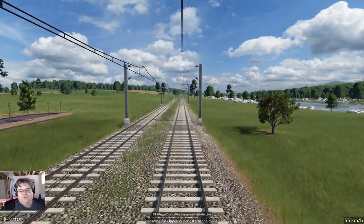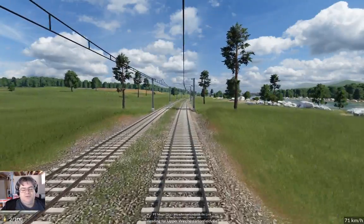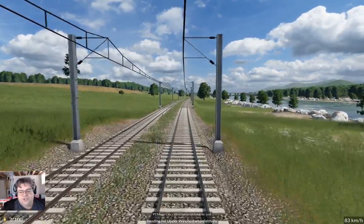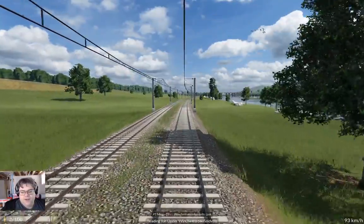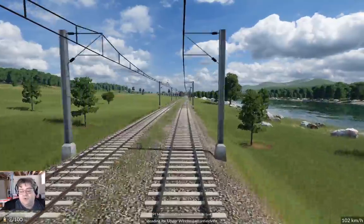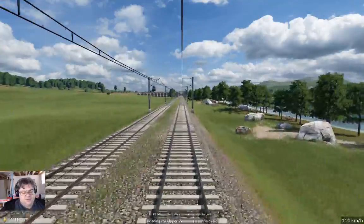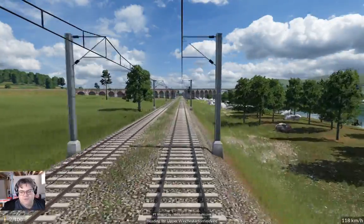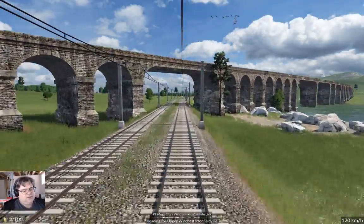If the update they're working on — potential update they're working on — where you can have multiple platforms at a station per line, if that actually comes to rail, I might come back and revisit this map and see if some of the stations can be improved with that. Especially the ones where it's drop-offs for collector lines, with the faster modern trains. One could reasonably run five of them into three platforms or something like that, and not overwhelm the station.